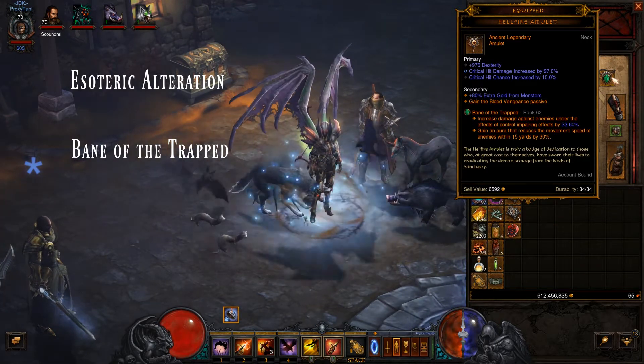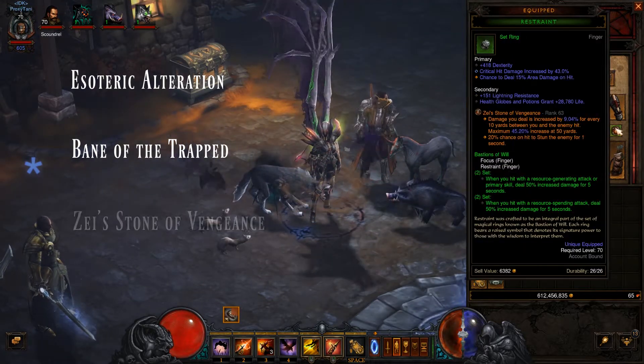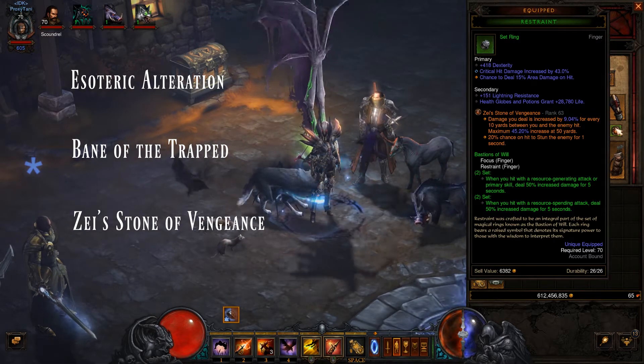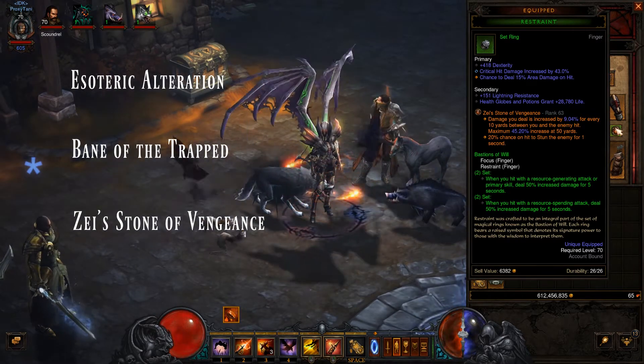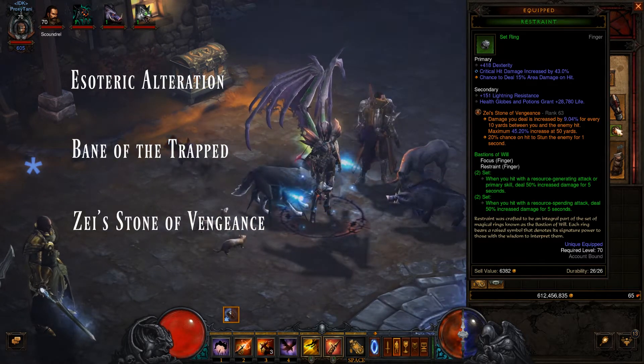Once you're at level 25 with Bane of the Trapped, you'll get an aura that reduces the movement speed of enemies within 15 yards by 30%. For your third legendary gem, you want Zei's Stone of Vengeance, which deals increased damage based on how far your enemies are from you. Once you're at level 25, you'll get a 20% chance to stun an enemy for one second.